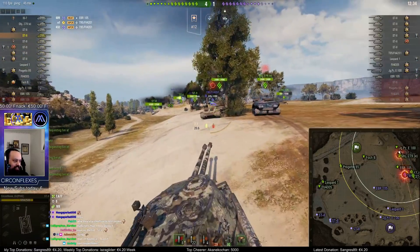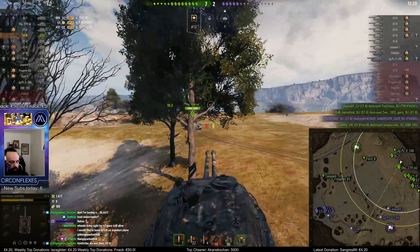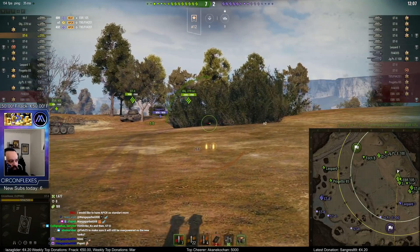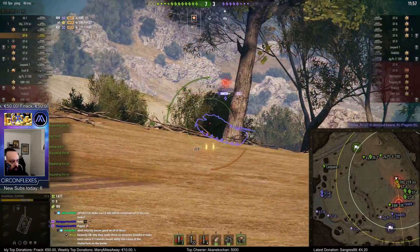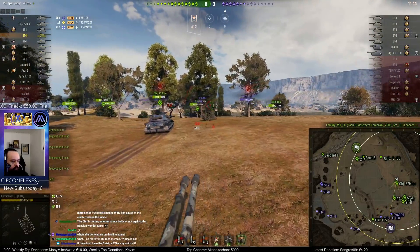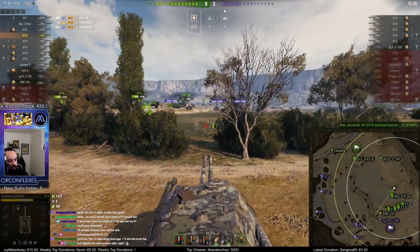I'm so glad I don't play tier 10 in the current state of things. Flush side shot of a chieftain turret — bounce. I'm so glad I don't play tier 10. This gives me a nice little insight into tier 10 even though it's a test server. It definitely feels a lot slower than tier 9.